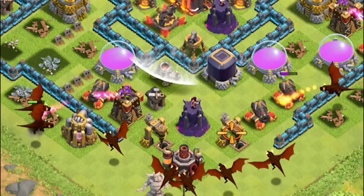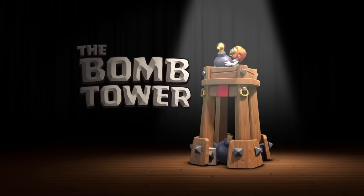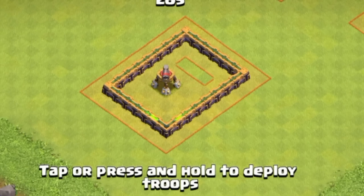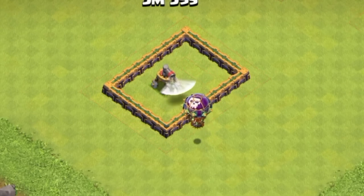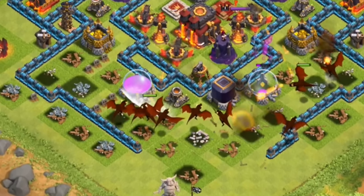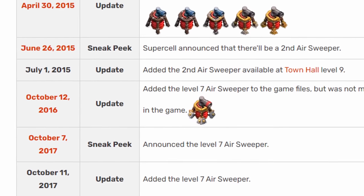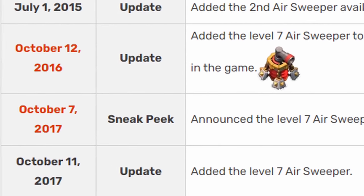The air sweeper is only one of two defenses that were added separately into the game without a new town hall, with the only other one being the bomb tower. The air sweeper has completely changed the game when it comes to air attacks, and today we'll be going over the impact of the air sweeper on Clash of Clans and just why it was so game-changing, despite not having received any new updates in the last six years.